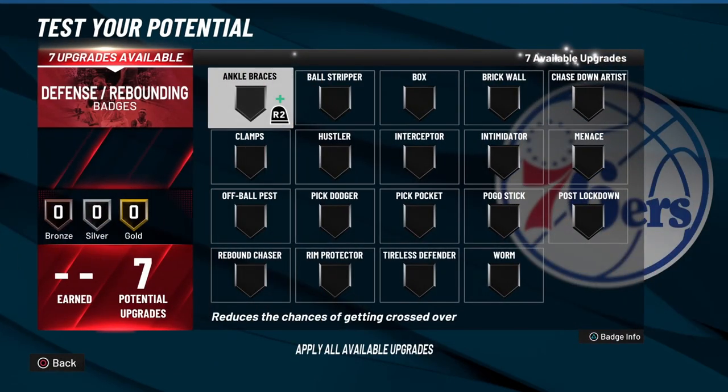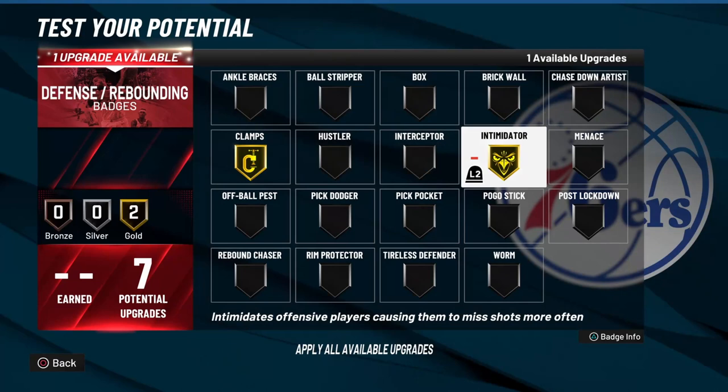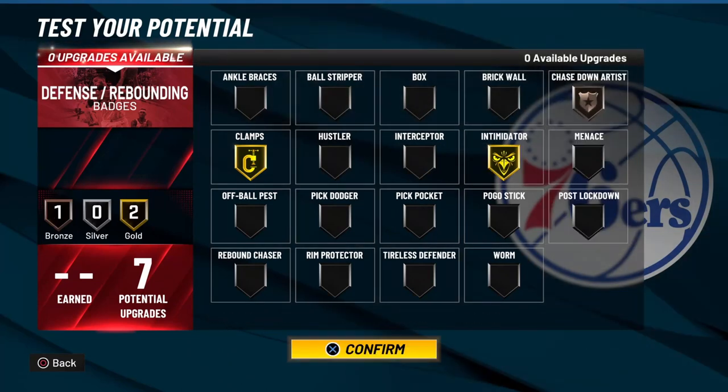Now on to your defensive badges — you get a total of 7 on gold. I recommend throwing on gold Clamps and gold Intimidator. For the last one you can throw on Chase Down, Pick Pocket, or Rim Protector, but for me I'll be going with Chase Down Artist.